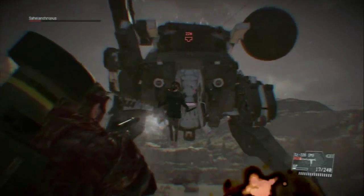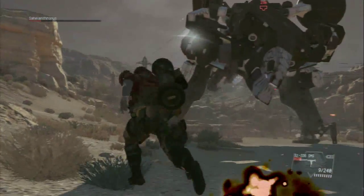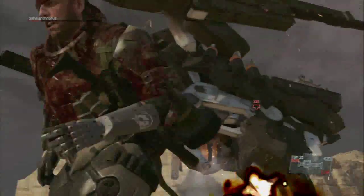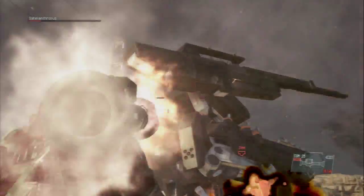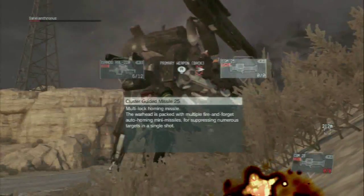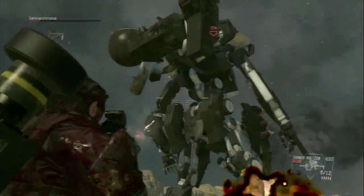He's trying to fly towards me again — just shoot the floating boy with the machine gun. Then reload the machine gun, switch to the CGM-25 and fire at his back.